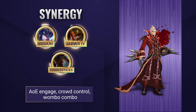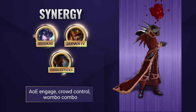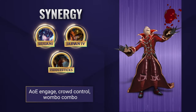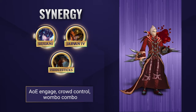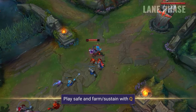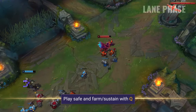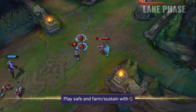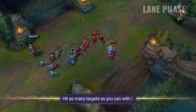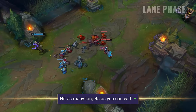Vladimir synergizes well with champions that can complement his AoE damage in teamfights. Anyone with consistent or strong engage can set up a beautiful wombo combo and easily delete entire teams together. So in the lane phase, you'll want to play it safe and focus on acquiring gold and experience. Make sure to abuse the fact that you have no resource restriction and spam your abilities to farm and sustain in lane. Try to hit as many minions as you can with your E, while also hitting your lane opponent whenever possible.